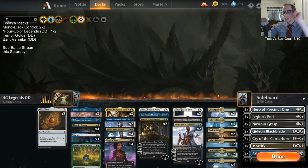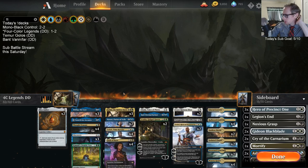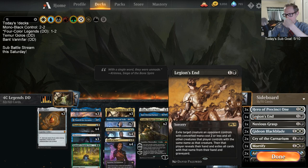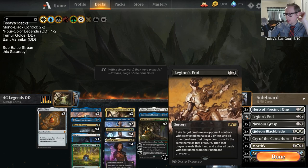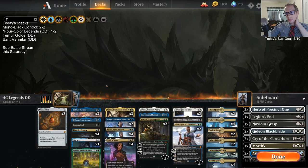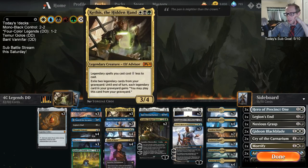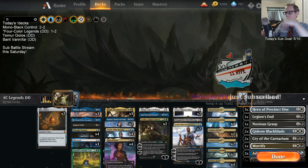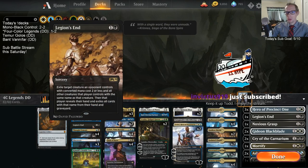Maybe it's just another Legion's End. I wouldn't mind a main deck Legion's End honestly. Do we really need three Fibblethips? They were okay but not spectacular. You do want a lot of Legends for Kethis - you want Legends in your graveyard to exile and such. But what if we put Legion's End in the main? I've been so happy with Legion's End, putting more and more in main decks these days.